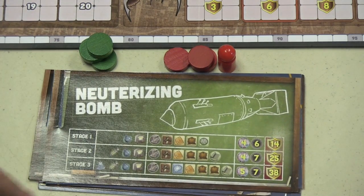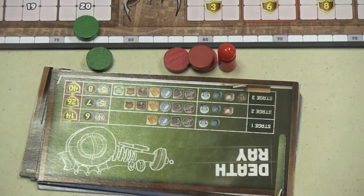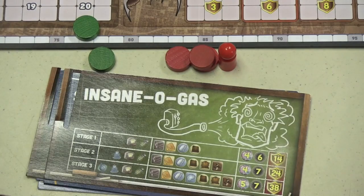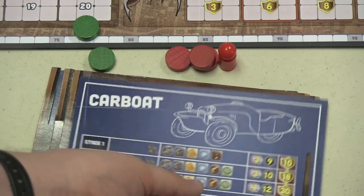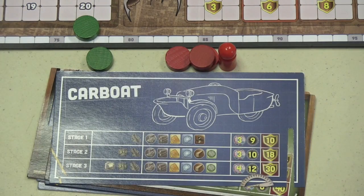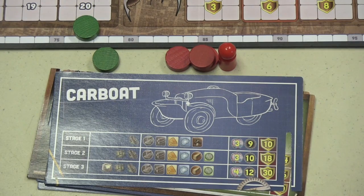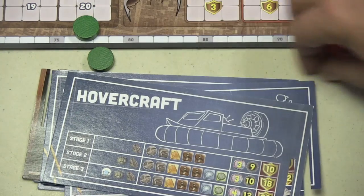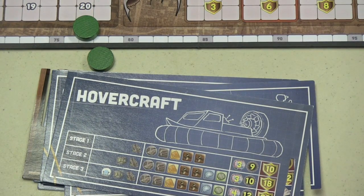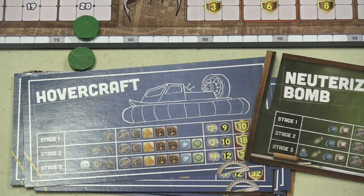At the beginning of the game, each player is given a project they're working on — like a neuterizing bomb, or maybe you'll get the death ray, or the insane oh gas. Then a player will also get their escape vehicle — for example, a car boat, which is one of the most awesome escape things ever, or your typical submarine or hovercraft. Your goal over the course of the game is to accomplish at least one stage in both of these.